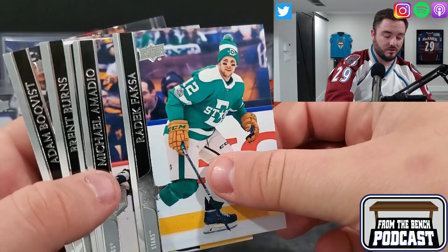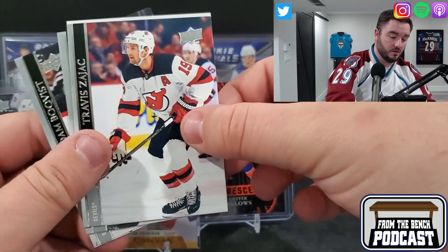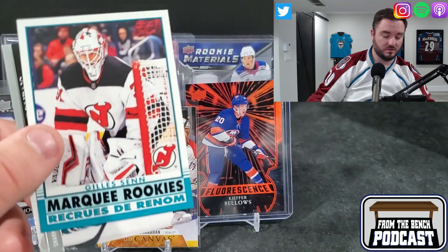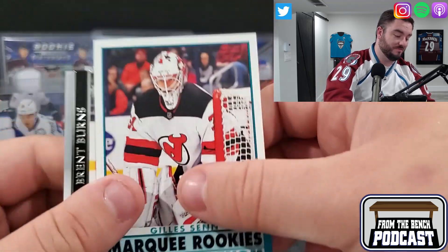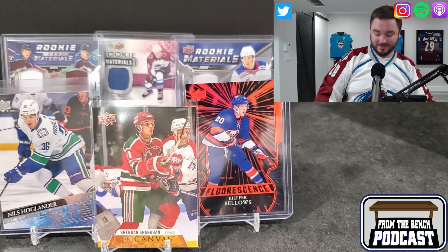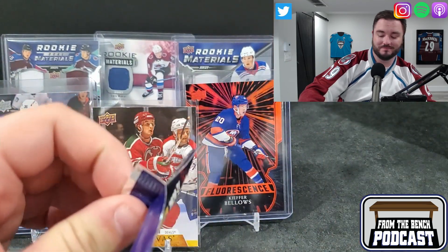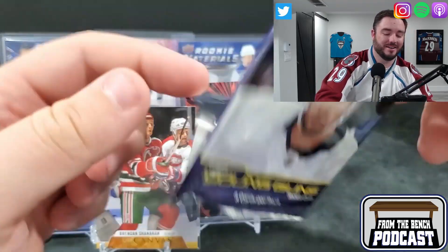He also comes and goes with Ovi, and Ovi slowed down a little bit. So we got another Young Gun, it looks like. Jeez Louise - Juleson. What a box. Essentially at this point, to even out on this box, this has to be either a Stutzel or a Kaprizov. That's what we need at this point. Oh, the joys of a hobby box.